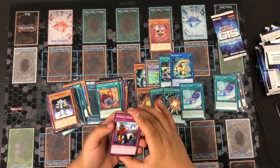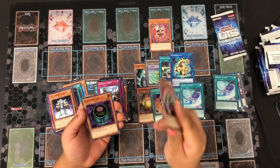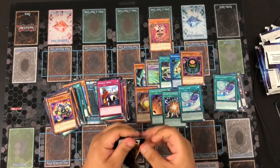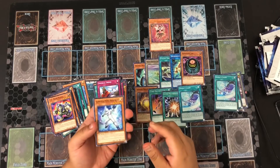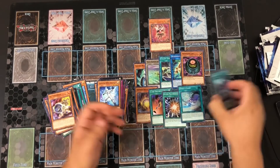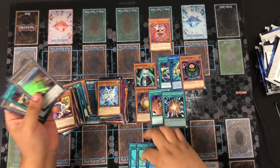Second to last pack: Inferior Order — I don't know if it's a short print — TG Rush Rhino and Animadorned Archosaur. So we're missing one super from the whole set, and I don't remember exactly what it was. That wraps up the opening — we pulled a playset of Second Sight.